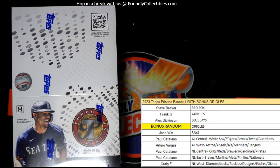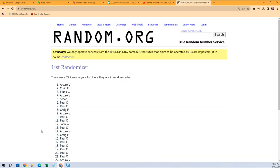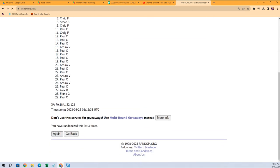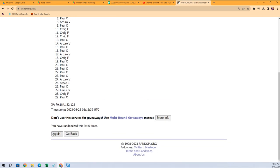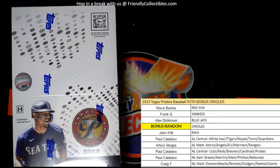All right, let's do it. First of all, we're going to award the Orioles. Everybody that bought a team has their name in a random draw here, and we're going to go through seven times. The person in the number one spot after seven draws is going to get the Orioles. That's one, two, three, four, five, six, and seven. All right, John W, you get the Orioles in the break! Congrats to you.